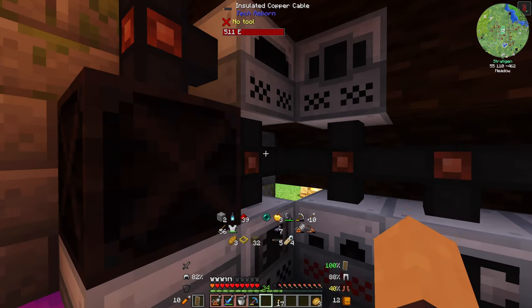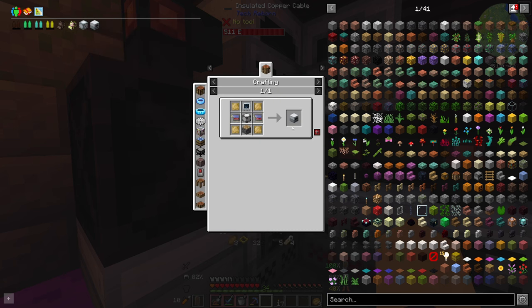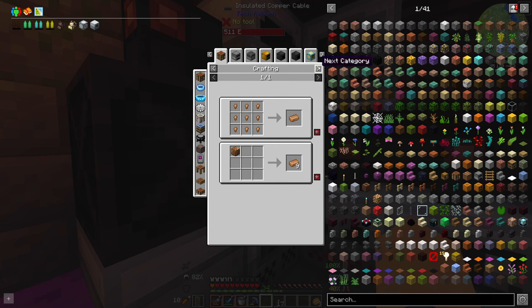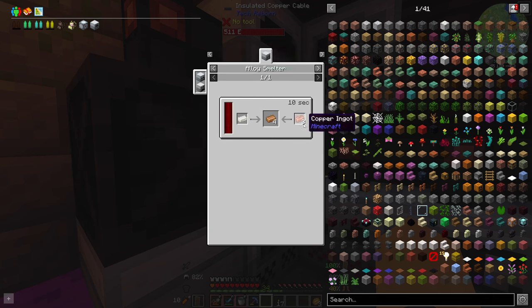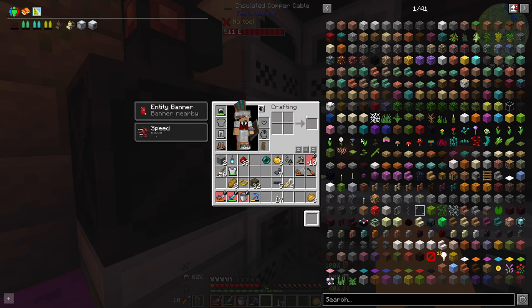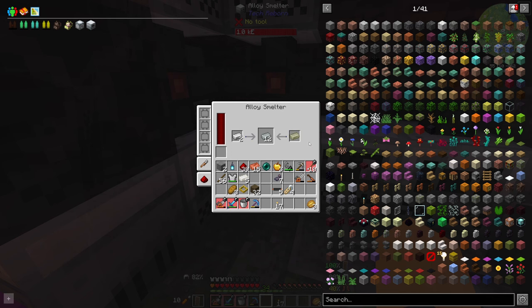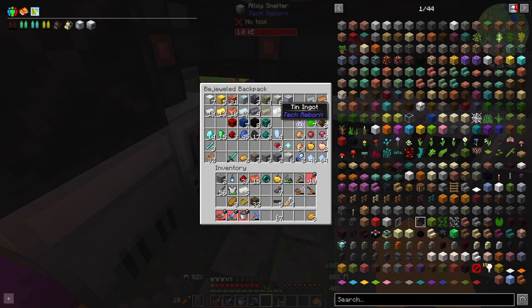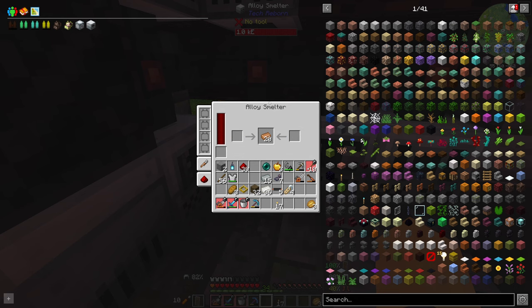Then bronze — what's the best way of getting bronze? That can be done in the alloy smelter: three copper, one tin. Once that's done smelting up the invar, then what was it — aluminium? Oh no, I don't have that. I guess I'm going to have to do tin instead. Okay, we've got our bronze.